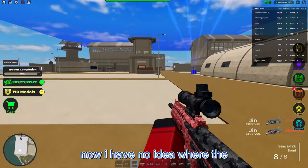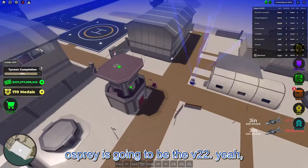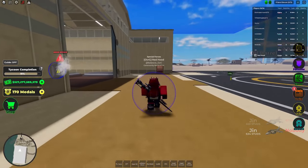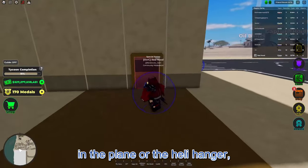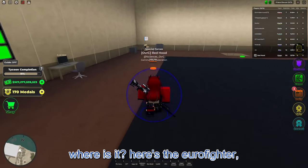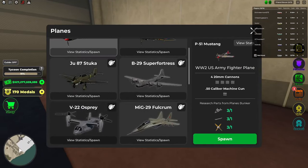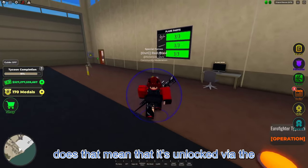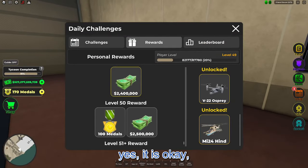I have no idea where the Osprey is going to be - the V-22. All right, so it looks like both of these are going to be in the plane hangar. I was debating if the Osprey was going to be in the plane or the heli hangar. Wait a minute, where is it? Here's the Eurofighter. But where's the Osprey? Oh, here it is. I already have it auto unlocked.